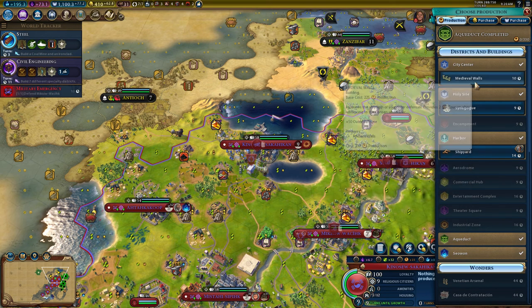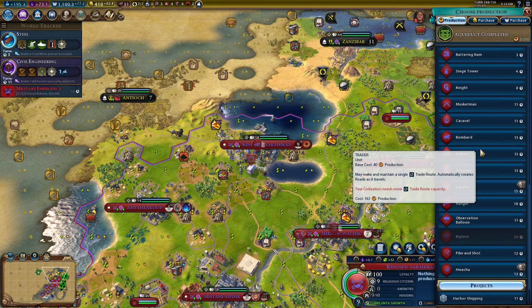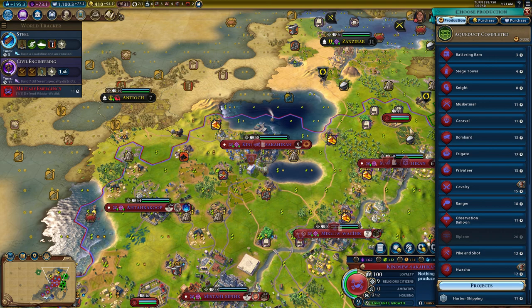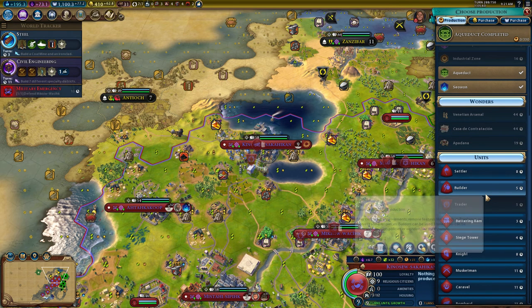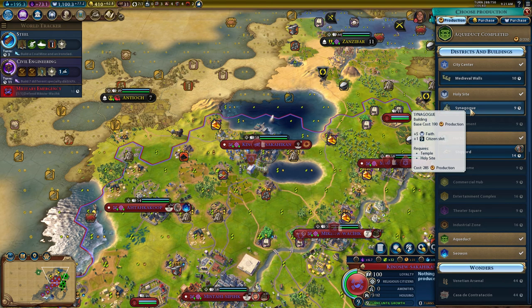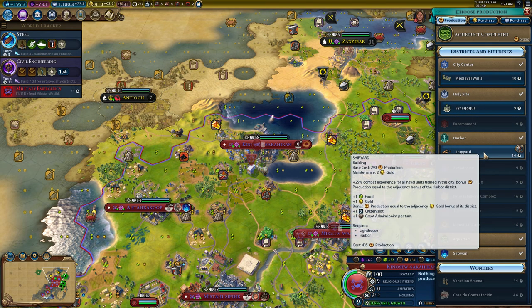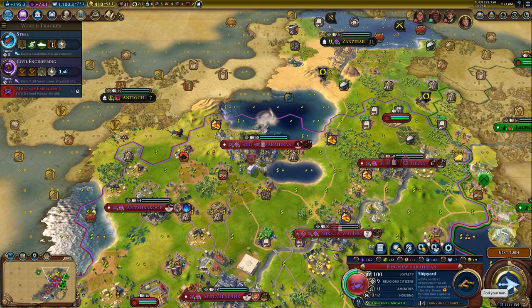That's a pretty bad shipyard - doesn't really do much. What else are you going to do though? Citizen or synagogue? I don't really know what else this city's going to do. Let's grab the shipyard because that will give us food and gold.